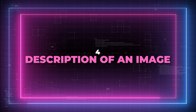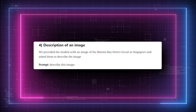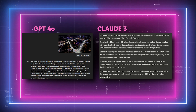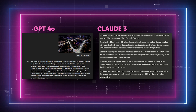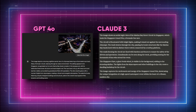Test 4: Description of an image. In this test, the models are provided with an image of the Marina Bay Street circuit in Singapore and asked to describe the image. Prompt: describe this image. For image description tasks, both models performed equally well. Each AI was able to recognize the image and provide adequate information related to it. This demonstrates that when it comes to describing images, both GPT-4-0 and Claude 3 Opus are on an equal footing, delivering similar levels of performance.